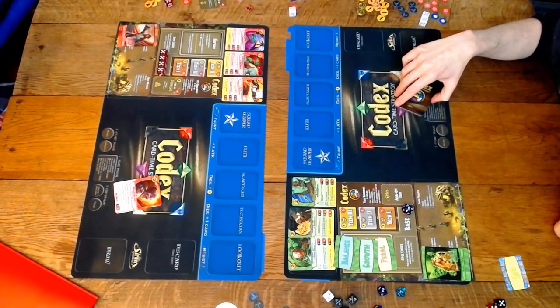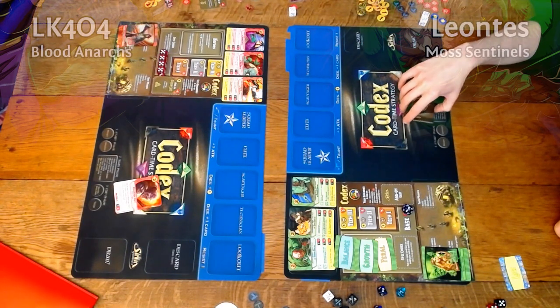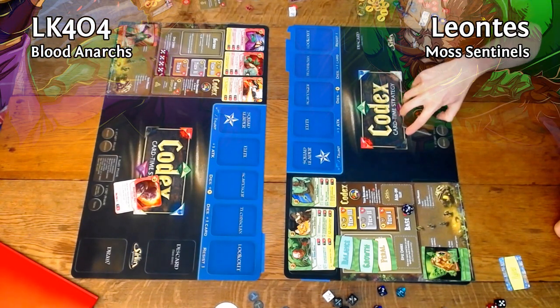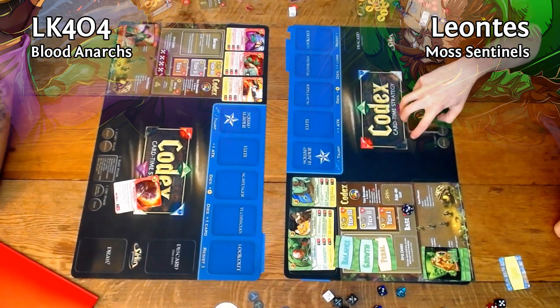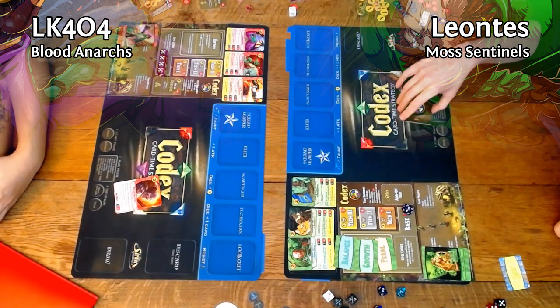Hello again guys, this is Leontes with LK404. LK404 here. Doing another Codex card time strategy battle video of the core set, Moss Sentinels vs Blood Anarchs. I'm on the right playing green and I'm playing mono red. This is the second game we played.